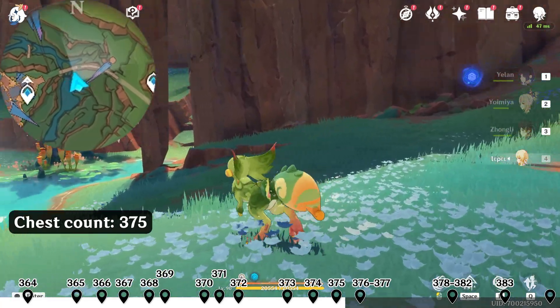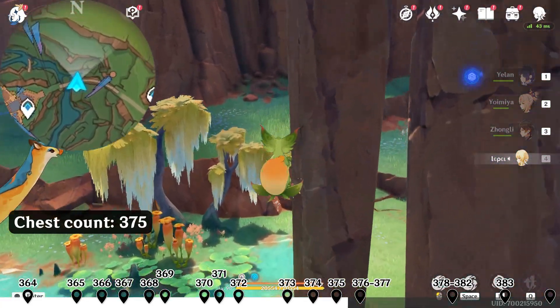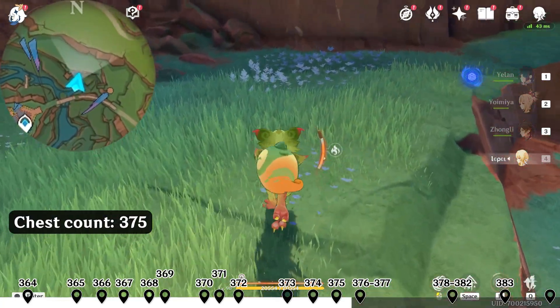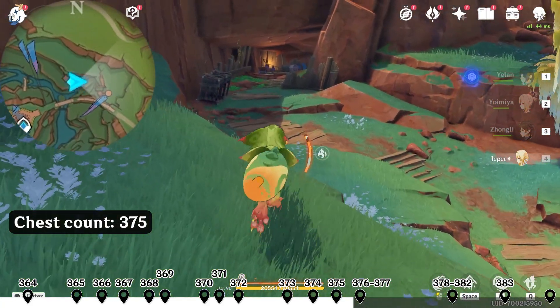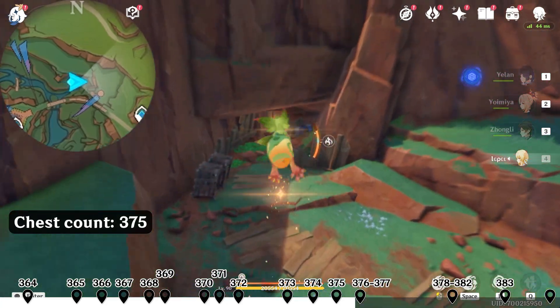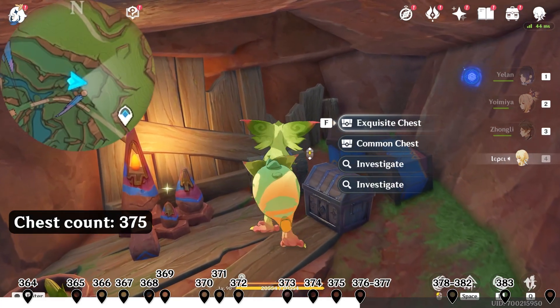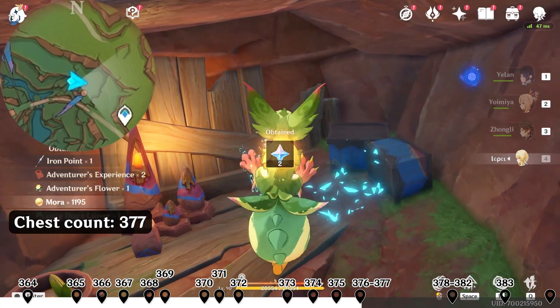Then keep heading north upward on the map. From here, take a right turn and head east right side on the map. In this cave, there are two chests that we have gotten during one of the prerequisite quests.